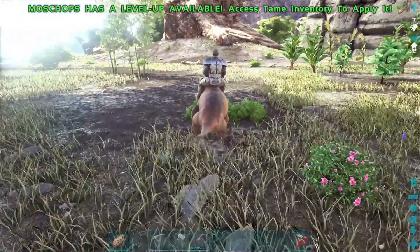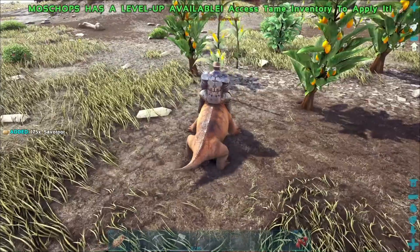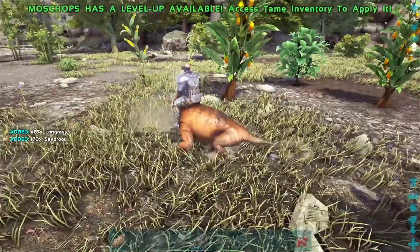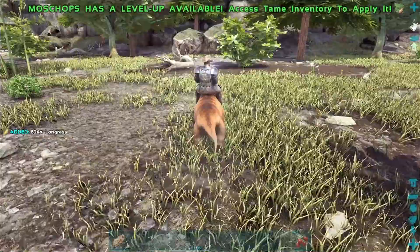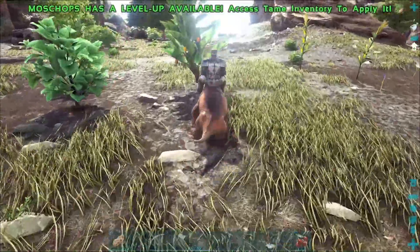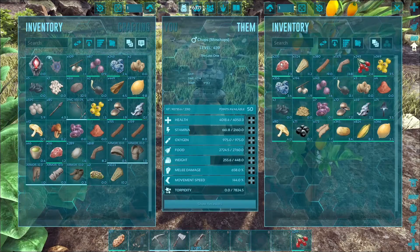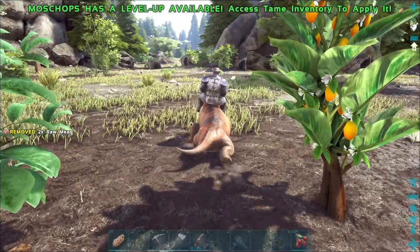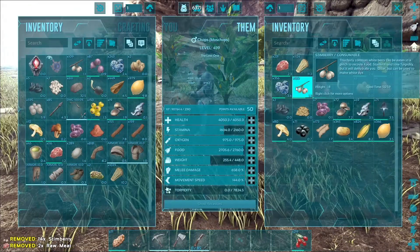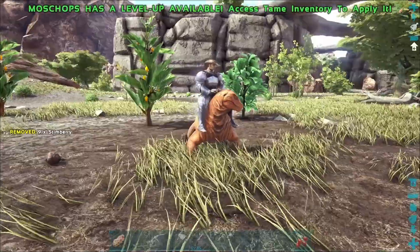I think I just saw a Varonto over there. Oh, this is more — no wait, that's corn! Saber root, long grass — beautiful, we got all of them! Now hopefully Chops, you don't eat that stuff — you eat the meat. Let him regenerate some stamina. Actually, force feeding him stim berries works a little bit faster.